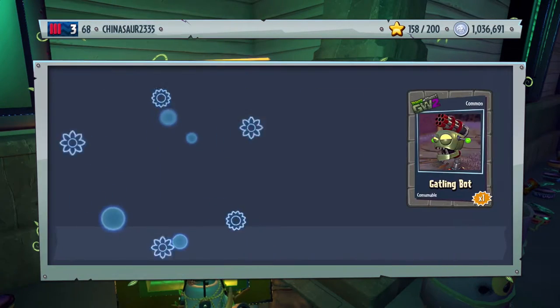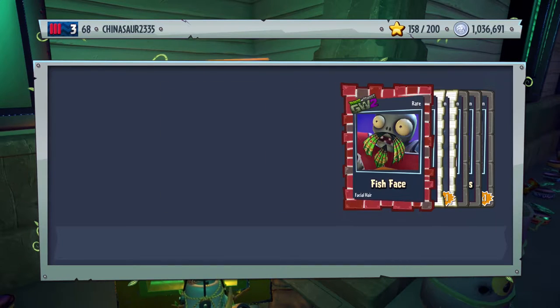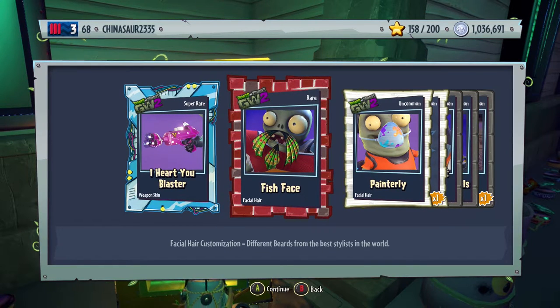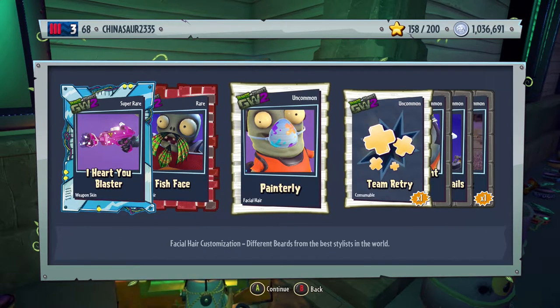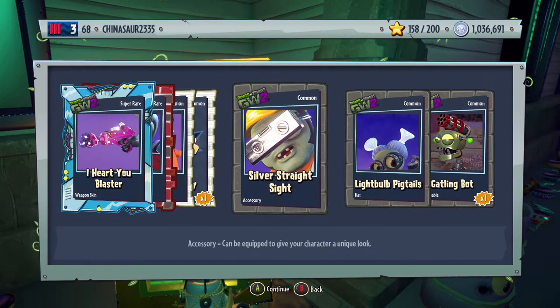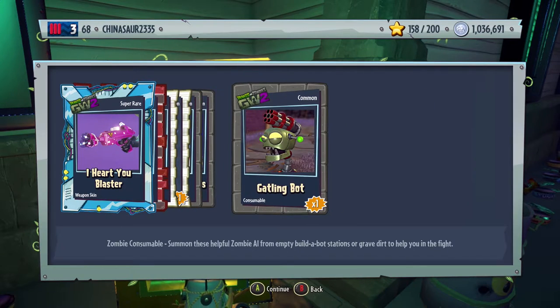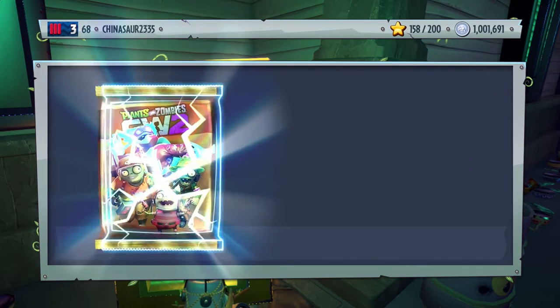We'll do five at a time. I love that weapon skin — I Heart You Blaster, I think that's a weapon skin for one of the scientists variants. Fish face, facial hair for the All-Star. Painterly, facial hair for the Imp. Team retry, silver straight sights. Light bulb, big tails. That scientist hat though. And a Gatling bot. I think this is the fourth pack we open.